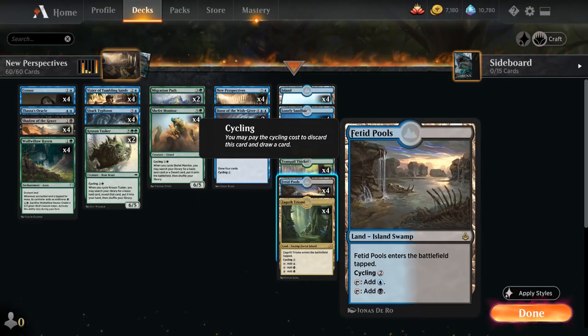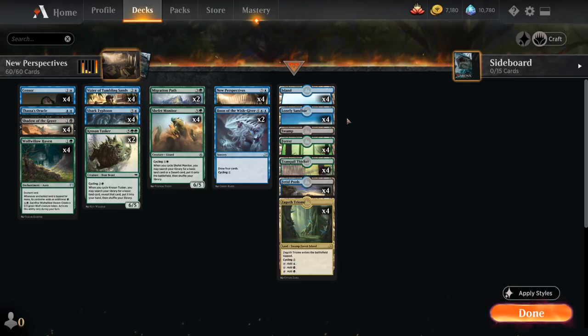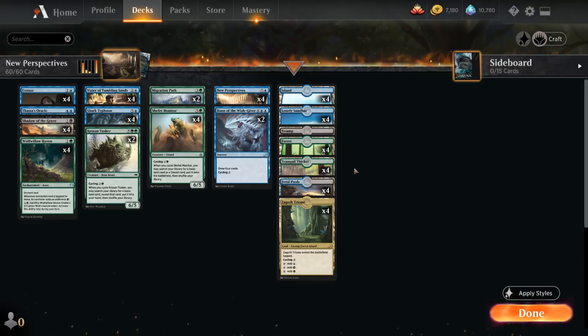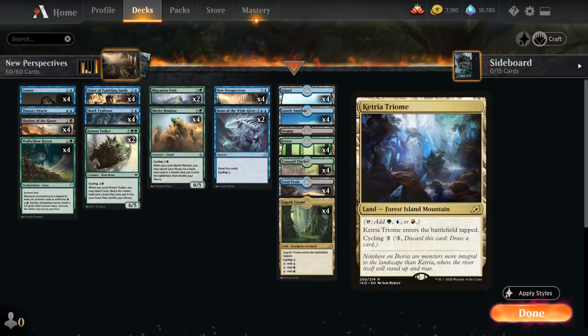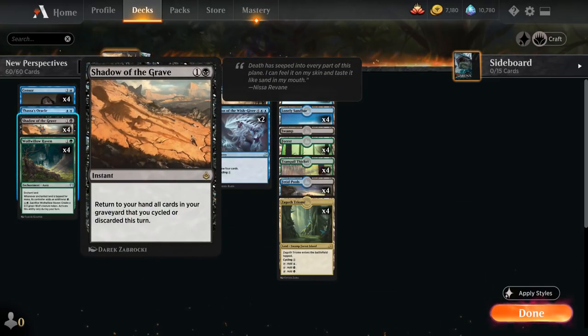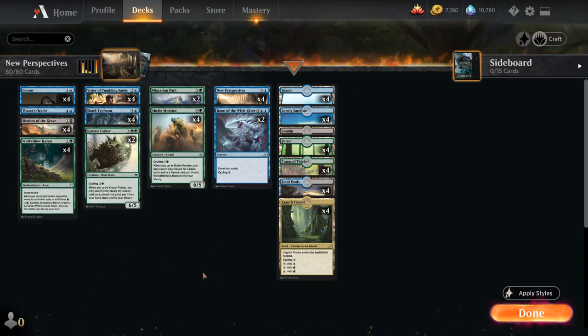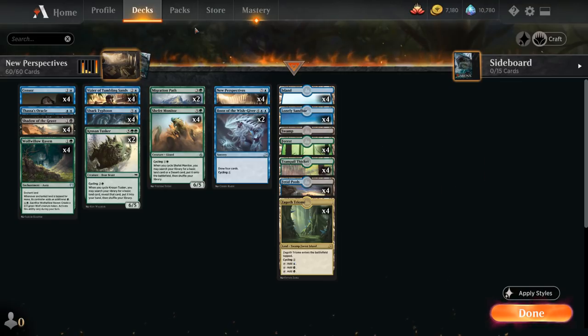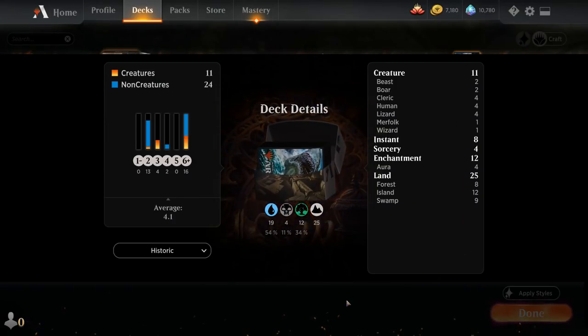We want some lands that come into play untapped, plus plenty of cycling lands to combo with New Perspectives — including Zagoth Triome, which is also a great mana fixer. We've got Fetid Pools, which cycles for two mana, and Tranquil Thicket and Lonely Sandbar, which cycle for one mana. The reason we're playing these one-mana cyclers over maybe Ketria Triome is that having cheaper cyclers is a better combo with Shadow of the Grave when casting a value Shadow. We've also got four basic Forests, one basic Swamp, and four basic Islands. That's our deck — now let's jump into some games and see how it does.